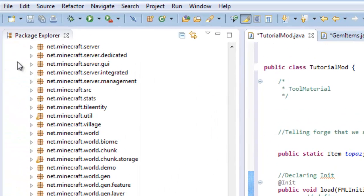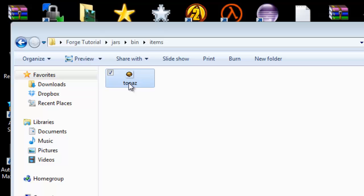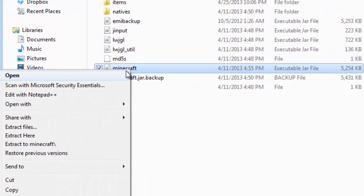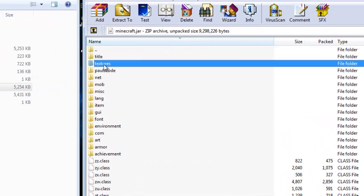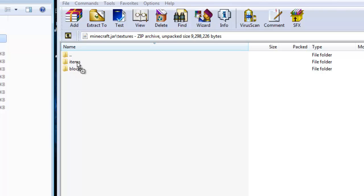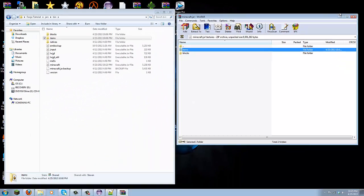Once you have done all that, go up to File and click Save All. Now make sure your item texture is inside your minecraft.jar. Go back to your Forge tutorial folder, go to jars, then bin. Right-click your minecraft.jar inside that bin folder and open it with WinRAR. Inside there, go to textures, double-click that, and you'll see items and blocks folders. Highlight your items folder and drag it into minecraft.jar where the items folder is, and press OK.